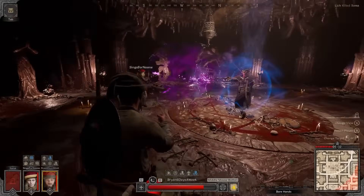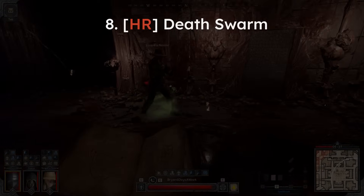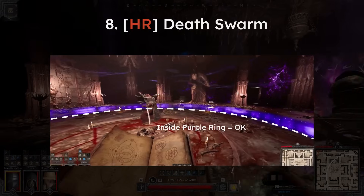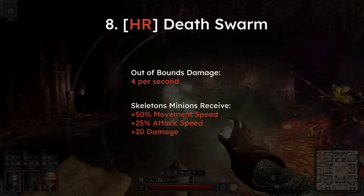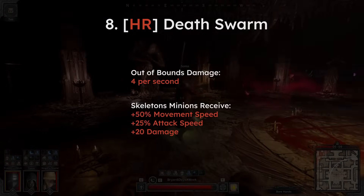If you're attempting the boss in High Roller, there's also one additional skill named Death Swarm, in which the Lich summons a mini version of the main game's Death Swarm mechanic with a safe zone centered around the Lich, highlighted in purple. Any player that is outside of the purple safe zone will take 4 damage per second, but beware — any skeletons that do enter the circle will receive an attack and movement speed buff.